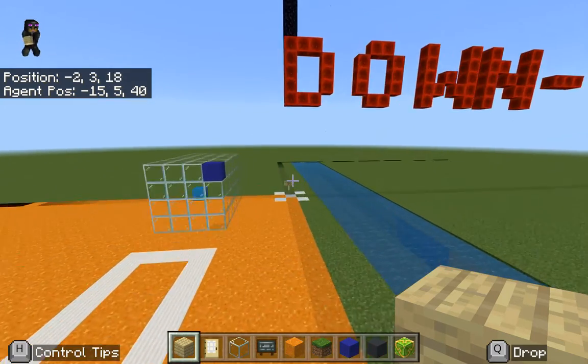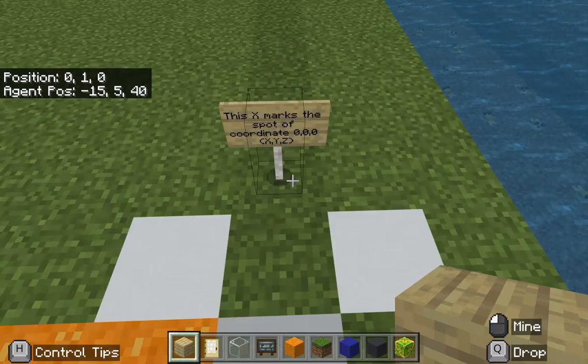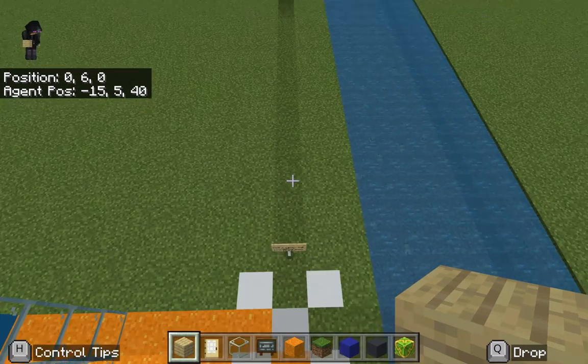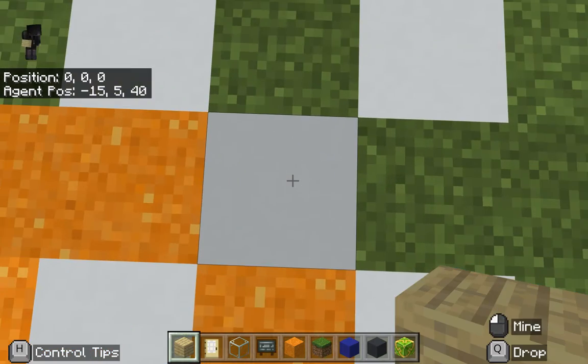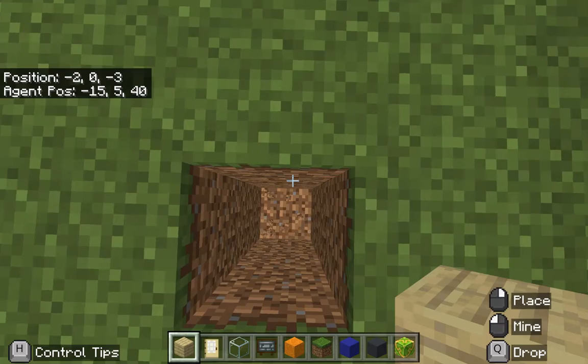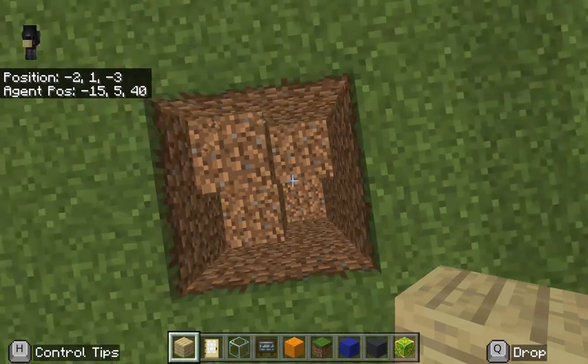The third coordinate is the y, which is just up and down. I can double-tap on the space bar to fly and go up on the y, or I can hold shift. And if I started digging a hole right here, I could go down on the y into the negatives.